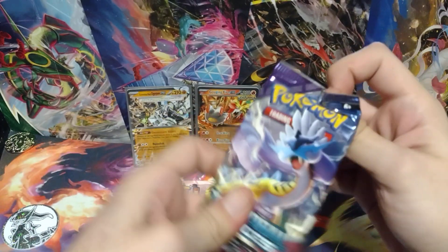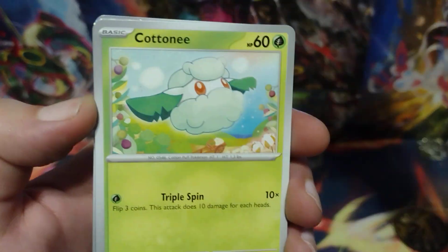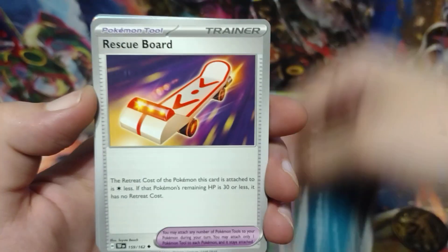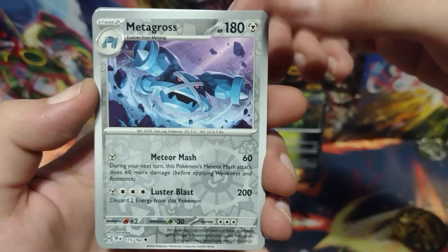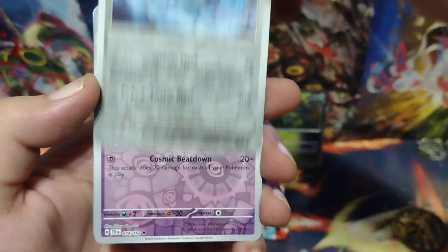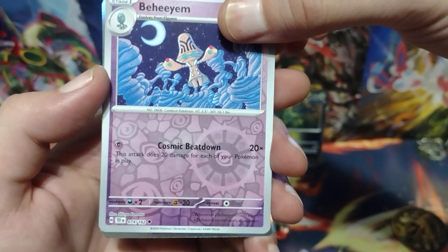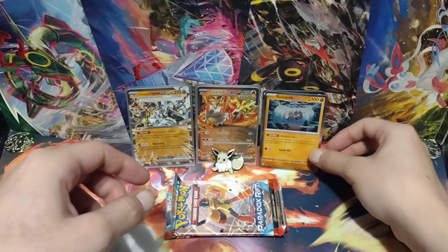All right, let's put this in the sleeve and put this on the left side where my hits go. Moving on to the next pack, the Temporal Forces. Giving Eevee a tap for good luck. Here's the code card. Cottonee, Carvanha, Ekans, Rescue Board, Rombee, Hand Trimmer. For the first reverse holo it's a Metagross. And for the next reverse holo or better it is a reverse holo Braviary. And for the holo or better it is a holo Relicanth. Alright, so the Relicanth goes on the right side.